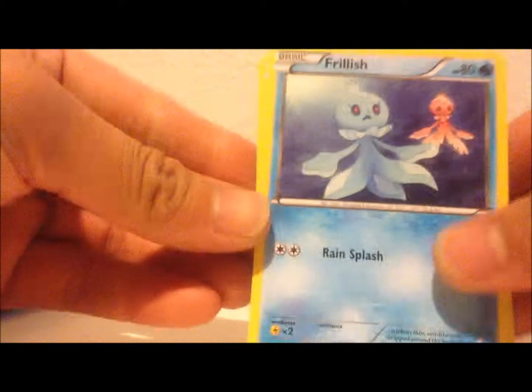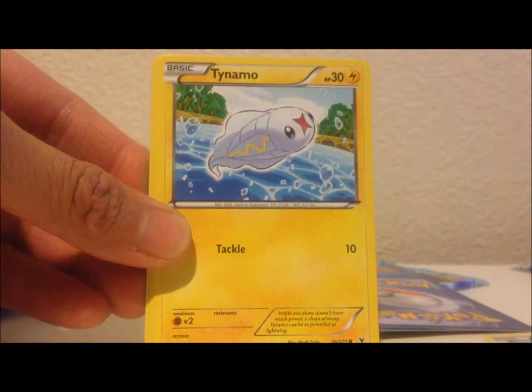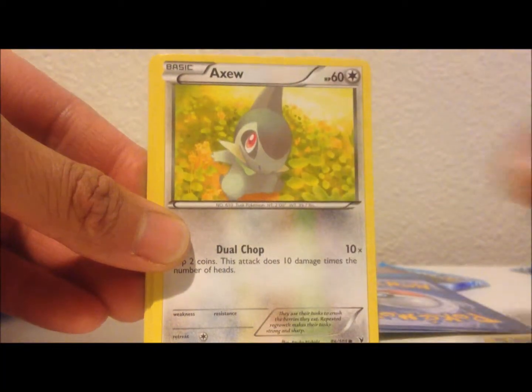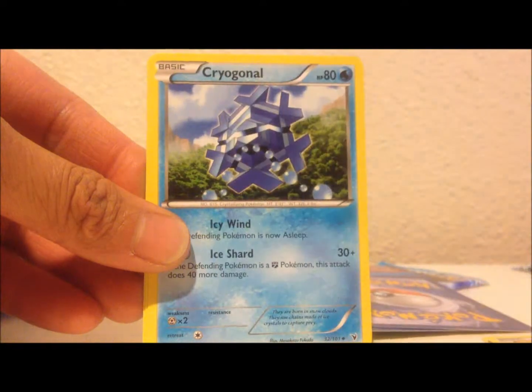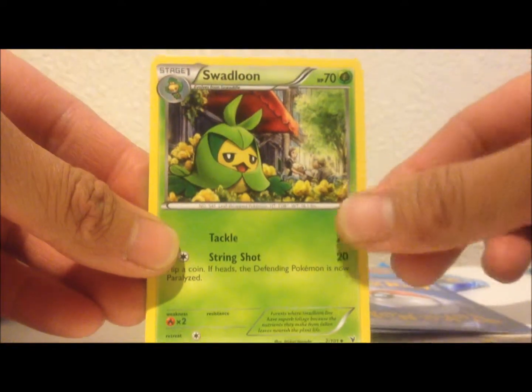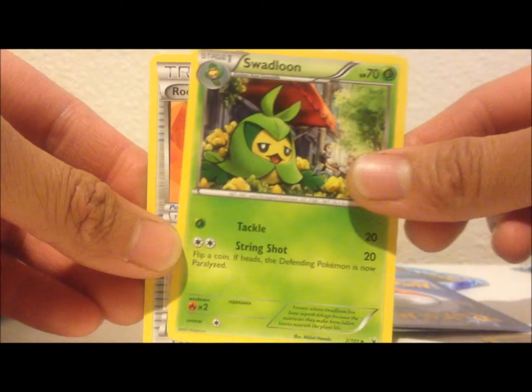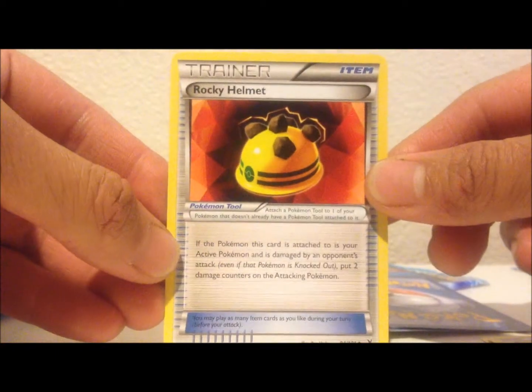Okay, here we go. Frillish, another Tynamo, Axew, Inflame, Larvesta, Cragalanche — nice. Swadloon, oh and another Rocky Helmet — awesome.